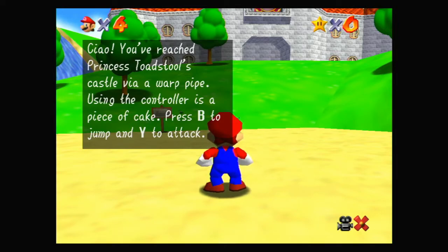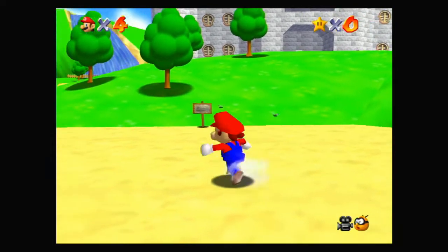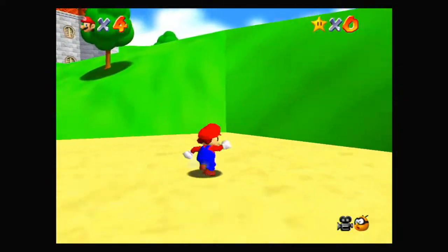The tutorial text says you've reached Princess Toadstool's castle via a warp pipe, and using the controller is a piece of cake: press B to jump, Y to attack, and press A to read signs. I think you can press any button to move the text along, but if it was the A button you needed, it's a bit unfortunate to have it explained on the second line of text. You can also jump with A.